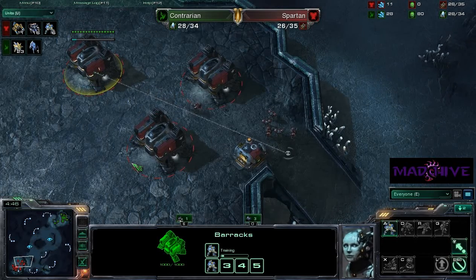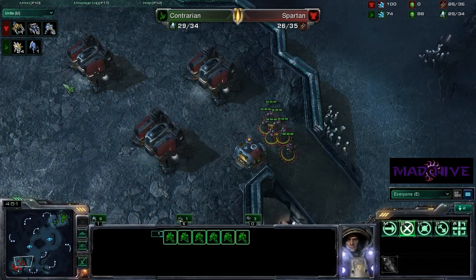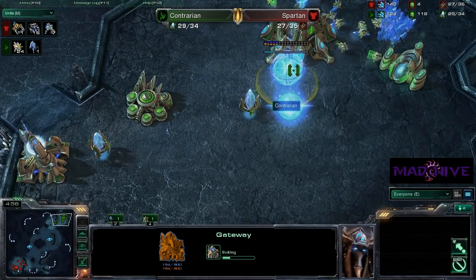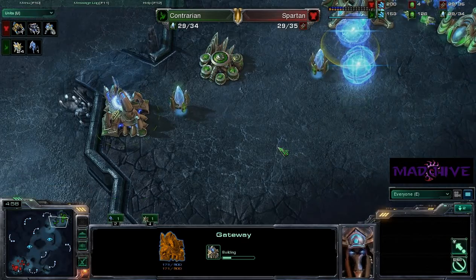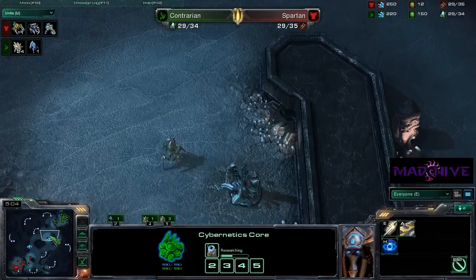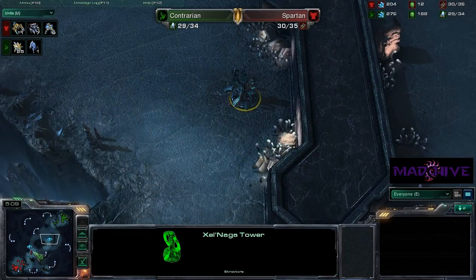Now Spartan is on three barracks, which is a really aggressive build. If he wants to do that, he really needs to move out quickly, because if he doesn't move out now, he's going to be in trouble. We got two more gateways coming up for Contrarian — once these get up and his warp gate technology is finished, he can start really pumping out the units. But he didn't even take the watchtower — he should have swung by to see what's going on.